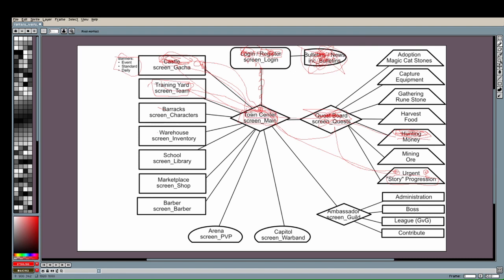Back at the Town Center you're able to start building the Barracks and the Warehouse. At this point it's critical that you can go into your character screen and change any equipment you may have found from hunting quests, since hunting quests can sometimes drop equipment. You also need somewhere to store and browse your stuff — that's the Warehouse. All of this is accessible through the Town Center with the dynamic background.